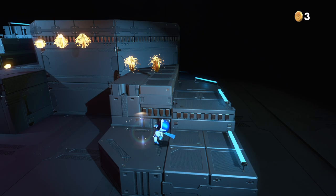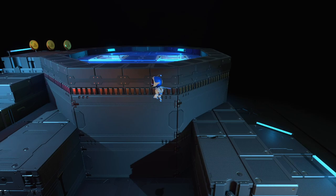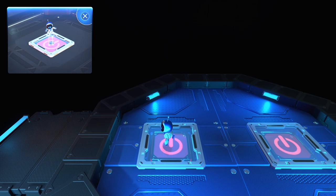We got to press X in order to jump. You can hold X in order to do boost jumps. Let me jump back up here — you've got to click and hold. That is so cool.